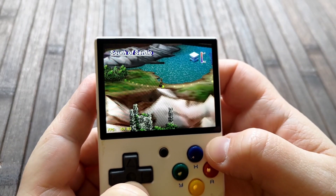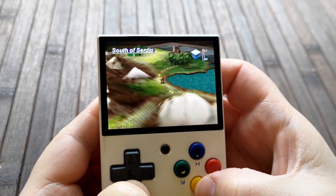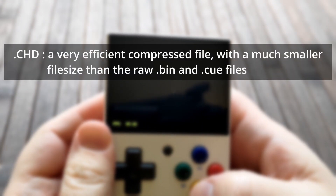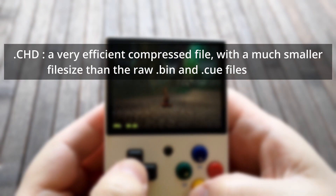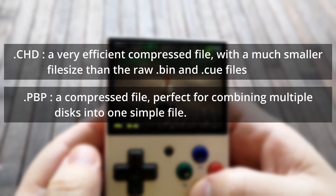Also, it can be really annoying to have multiple entries in the game list for one game that has more than one disc. In this tutorial, we'll convert our PS1 games from the bin/cue format into one of two different formats: the .chd format, which is a very efficient compressed file that takes up less space than the raw .bin and .cue files, or the .pbp, otherwise known as e-boot format.